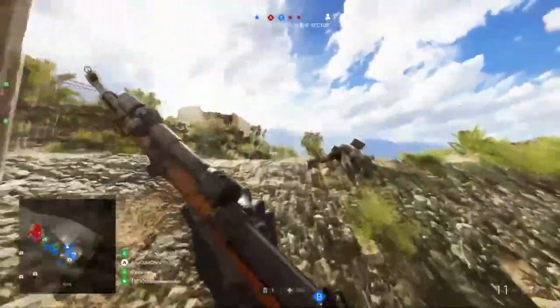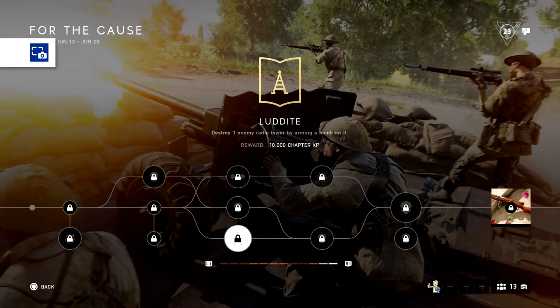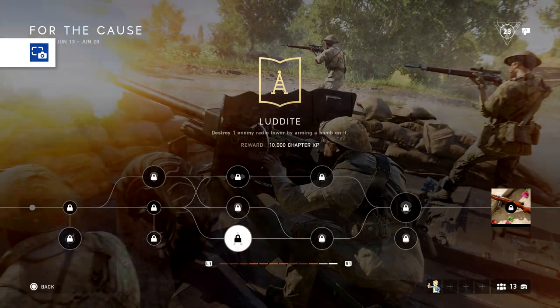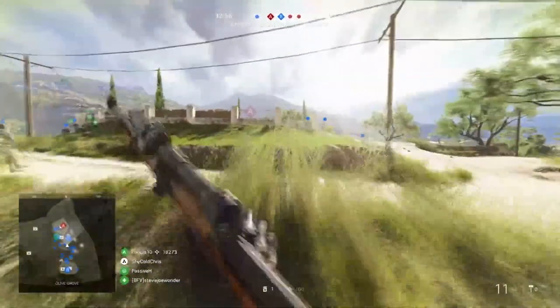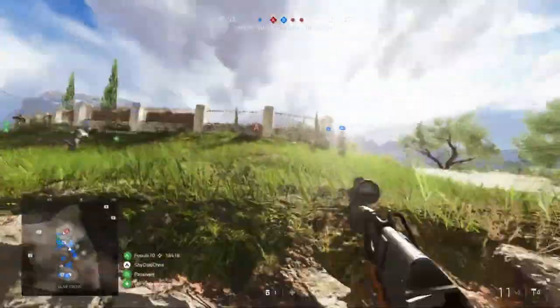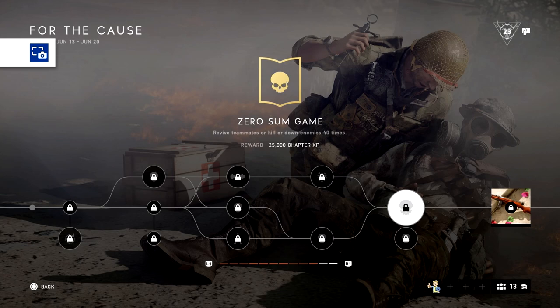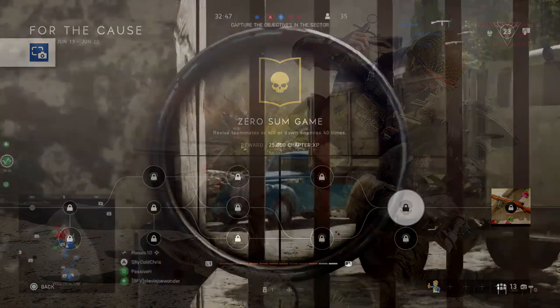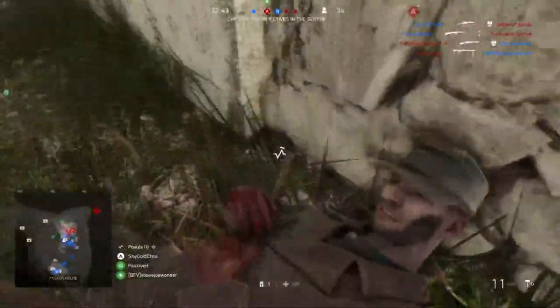For the bottom path, the first assignment requires you to destroy one enemy radio tower by arming a bomb on it. The second assignment requires you to kill or down 100 enemies as a squad — you don't need to get all the kills yourself, but getting some while your squad mates do the rest will complete it. The final assignment is to revive teammates or kill or down enemies 40 times. Very easy — you can multi-task as a medic by reviving and killing people at the same time.